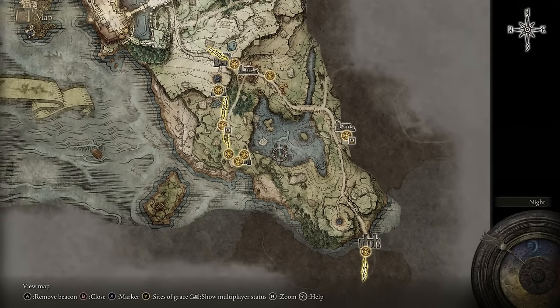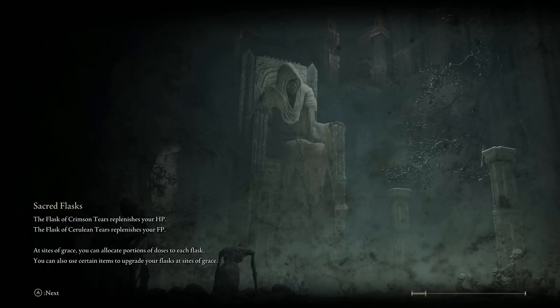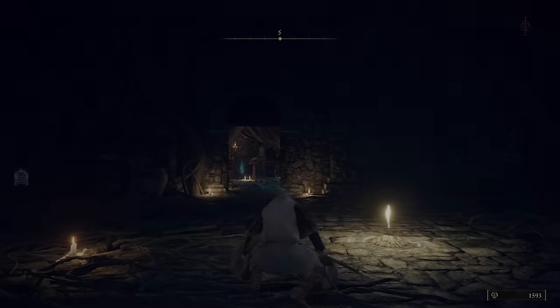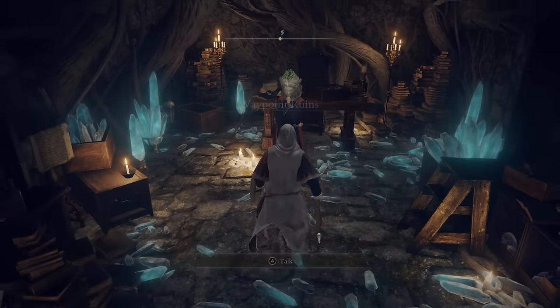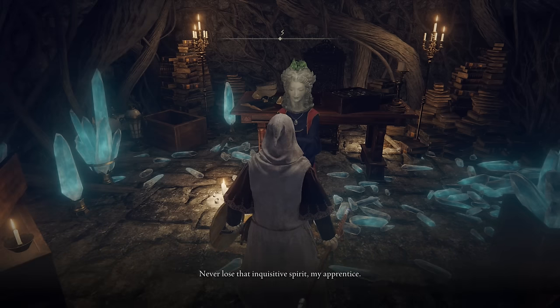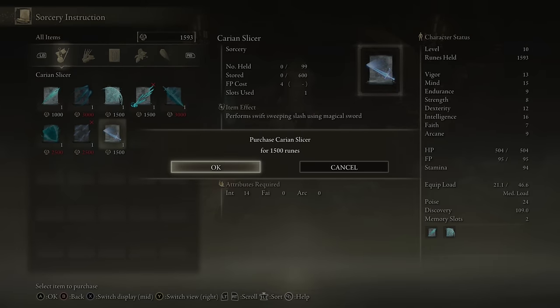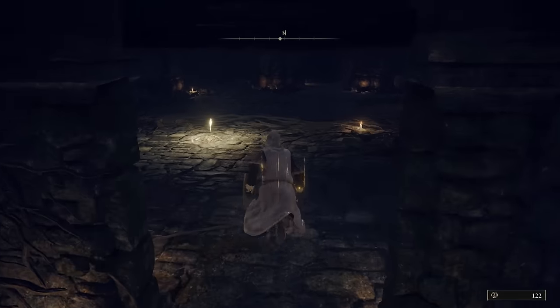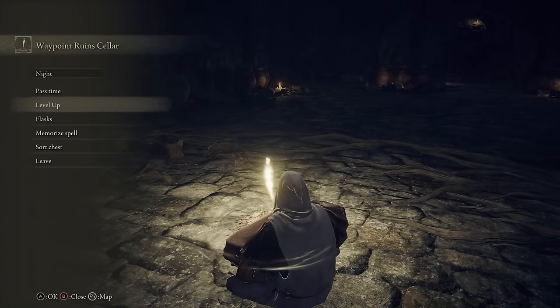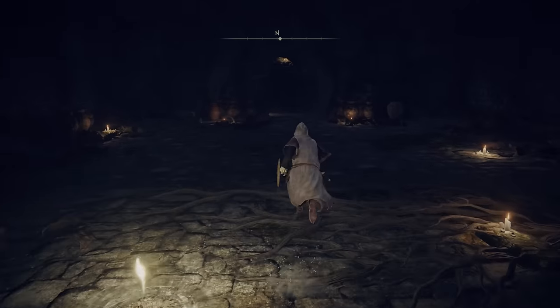From this Grace, put a mark on the Lake of Aegeal — it's a very important part we are going to get to later. Make our way back to the Waypoint Ruins and talk to Sorcerer Sellen now that we have the scroll. Give her that scroll and we are going to grab another spell. Give her the scroll and she will now have the Carrion Slicer. Go ahead and grab that — it is one of the best close-range spells in the game, especially for PvP and PvE. It costs like 4 FP and it does tons and tons of damage, especially the higher your Intelligence goes. So now we have Glintstone Pebble and the Carrion Slicer.